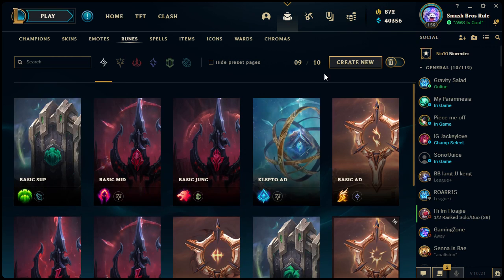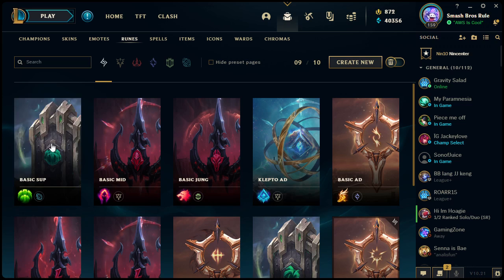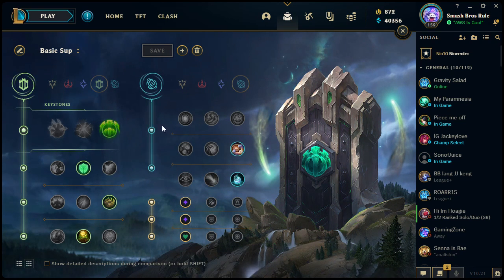I'm going to click on this basic support tree and go through editing everything. Don't pay attention to the names I have here — you can rename them whatever you want. I have purchased rune pages in the past. You get one free page, possibly two, for a total of seven, even though five are pre-selected and cannot be changed. You can always purchase more in the store.